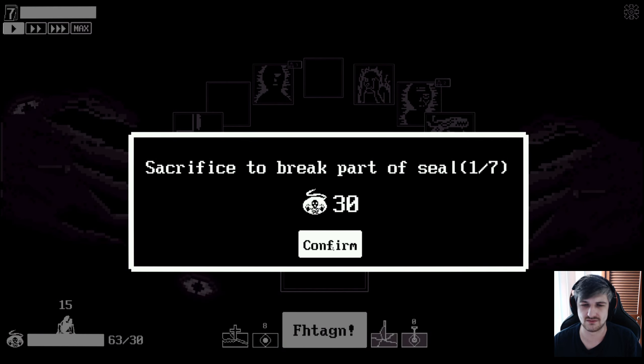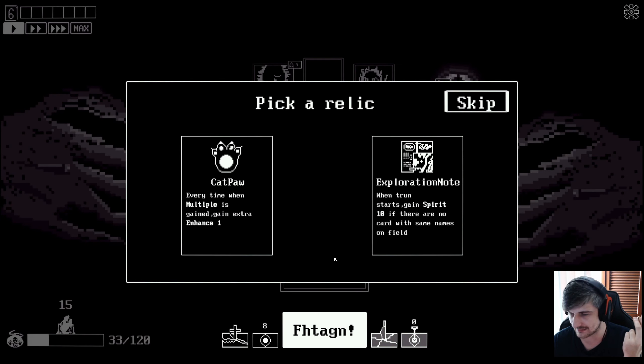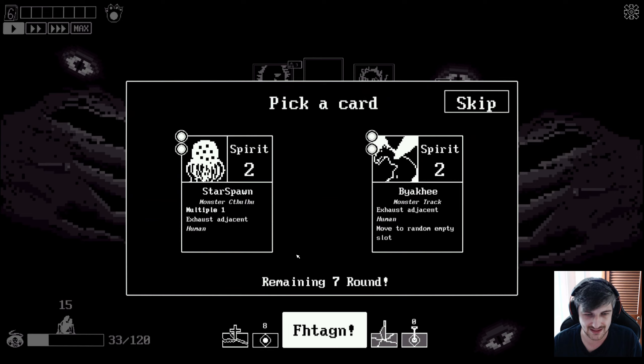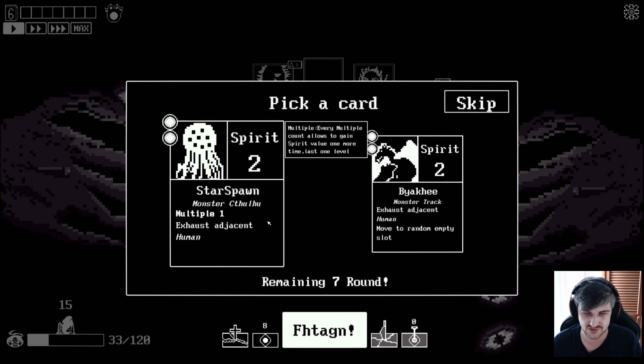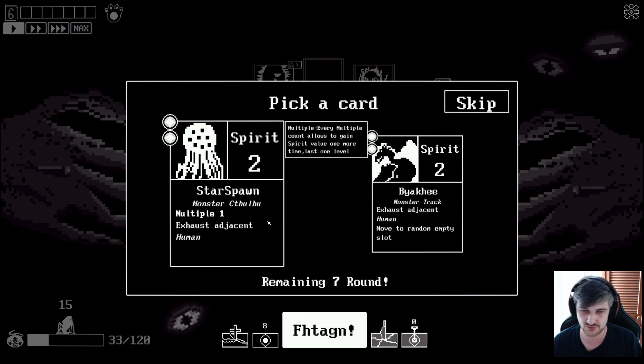Sacrifice to break part of seal. Confirm. And then we have to go even crazier. Relic: 'every time when multiple is gained, gain extra enhance one. Or when turn starts, gain spirit 10 if there are no cards with the same name.' Cap hot. Pick a card - Multiple one. Star spawn. And Biaki - it is going Lovecraftian, really leaning into that. 'Exhaust adjacent human. Move to random empty slot.' Interesting. 'Multiple - every multiple count allows to gain spirit value one more time.' That is just gobbledygook - not English.